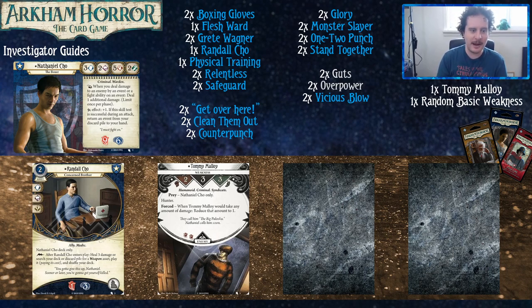His unique asset is Randall Cho, his concerned brother, who heals three damage or lets you search your deck for a weapon asset and play it — in this case, your boxing gloves are the only weapon in the deck. His weakness is Tommy Malloy, who has Hunter, and when Tommy would take any amount of damage, reduce that to one. So Tommy just takes time — you don't want to be fighting Tommy with your events. Just punch him three times in the face and he will go down.